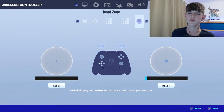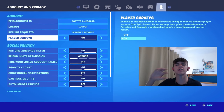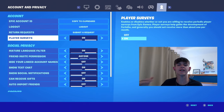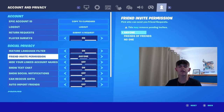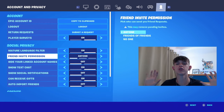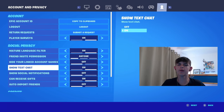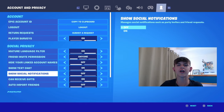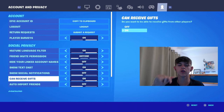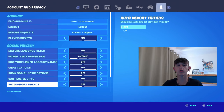We're now on the final page, which is Account and Privacy. I'm going to run through some settings you need to have on and off. I have player surveys on because I'm interested to see what Fortnite may be considering removing or adding. I have mature language filter on, friendly invite permission set to anyone so that any person who wants to add my Epic — which is YouTube Codium — can. I have show social notifications as off so it never ruins one of my clips. And as I said at the beginning, make sure you guys have 'Can Receive Gifts' as on because I'm going to be trying to gift as many of you as possible. I also have auto-import friends as off.